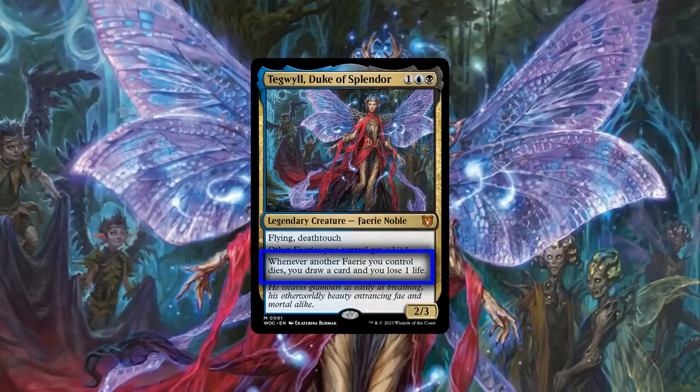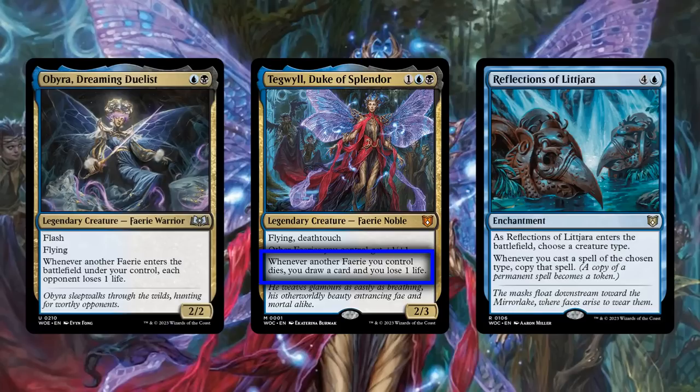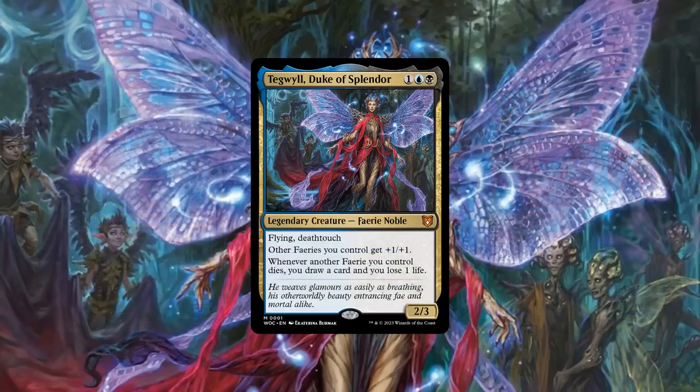His second ability helps protect us against over-committing to the board by turning every token and non-token fairy we control into card advantage as they get picked off by removal or wipes, allowing us to build up our boards with impunity with huge amounts of evasive tribal bodies. It should be noted that this is not a may trigger, making the life loss a potential problem if we lose too much of our board state, so best keep that in mind once our life totals start falling to concerning levels.